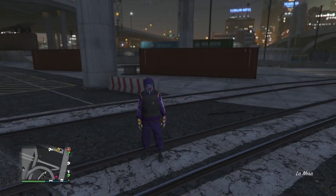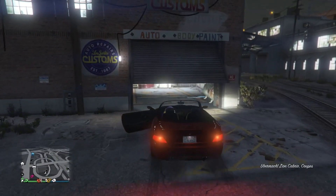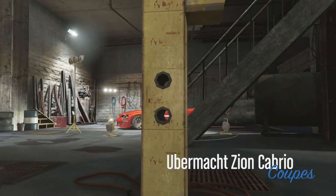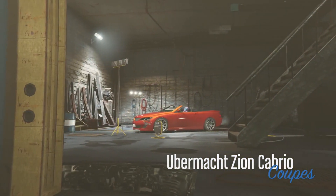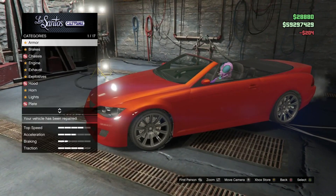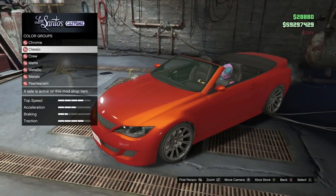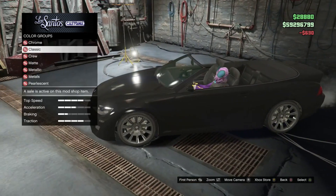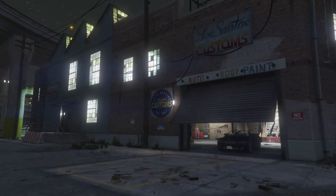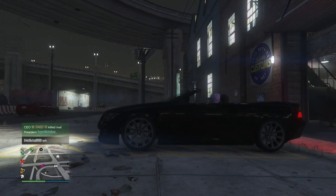Right now we haven't actually upgraded the car yet — we're just testing the glitch. So what we're going to do is drive in and see if it actually duplicates, and see if it despawns or not. If it does despawn, you're going to have to have a friend sit in the car whilst you're putting the tracker on or selling the actual car. So you just repair the vehicle once you've gone in here, then go to respray, then go to classic because it's the cheapest, and just select any colour that is very different to the colour you had previously.